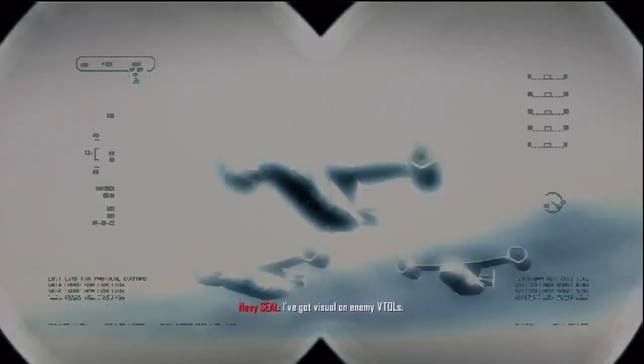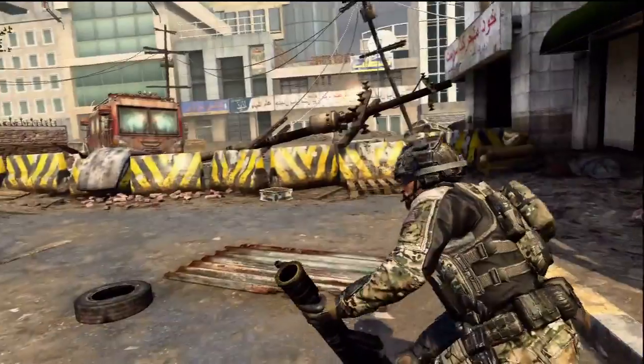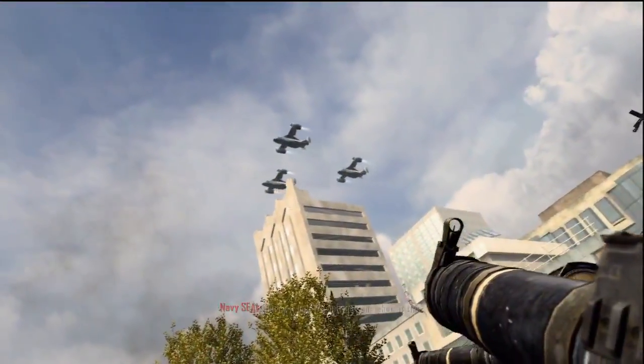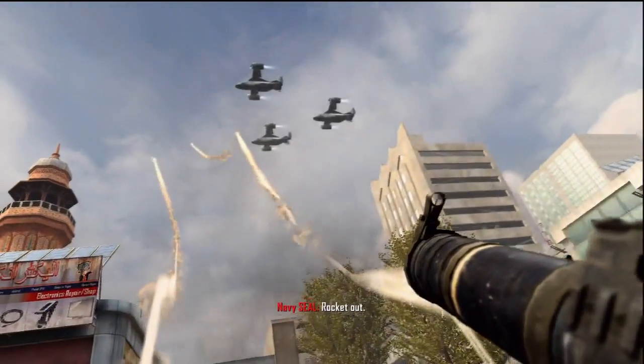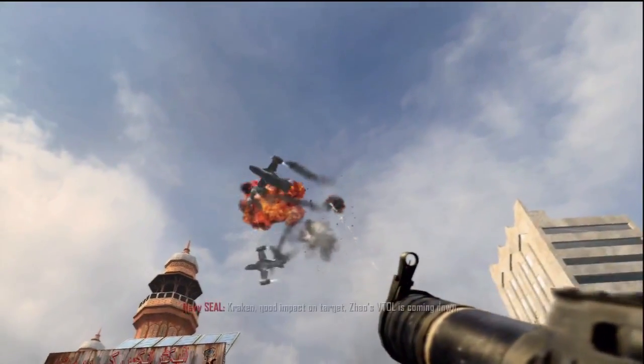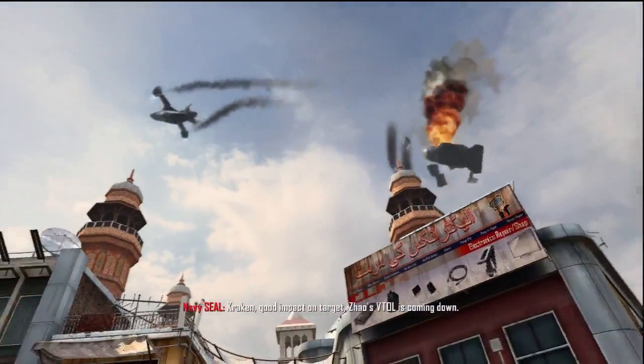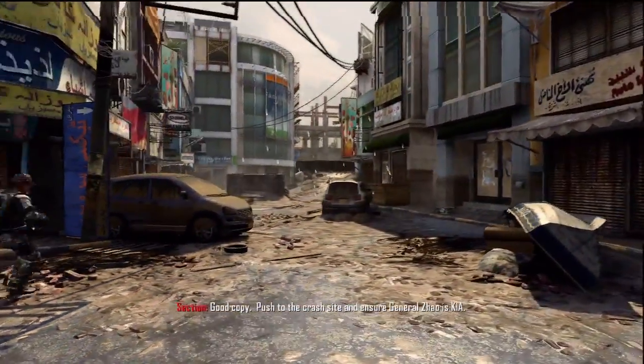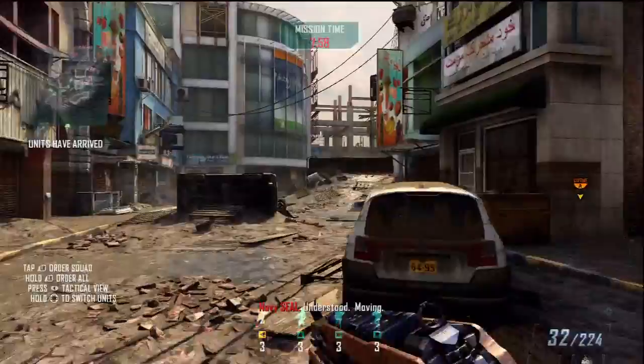I got visual on enemy VTOLs. Hurry it up, we only got one shot at this. Rocket out! Kraken, good impact on target. Shouts, VTOLs coming down. Good copy. Push to the crash site and ensure General Zal is KIA. Understood. Moving.